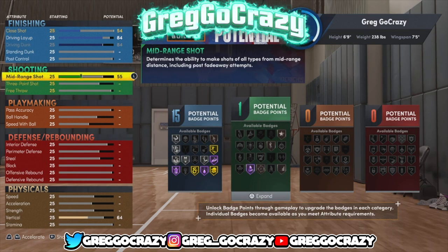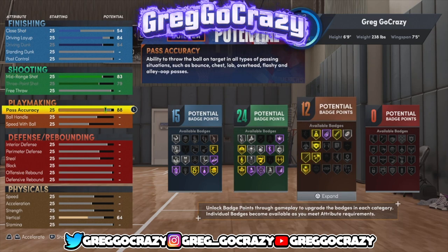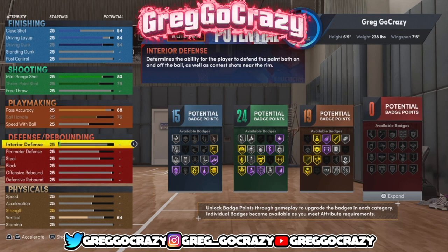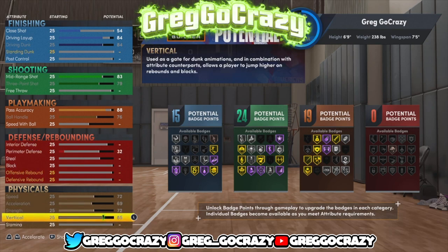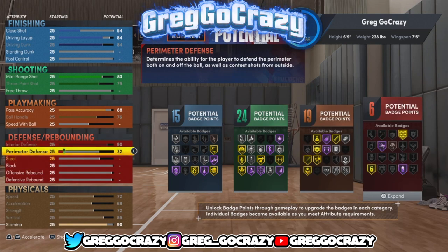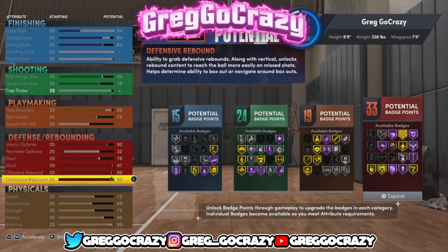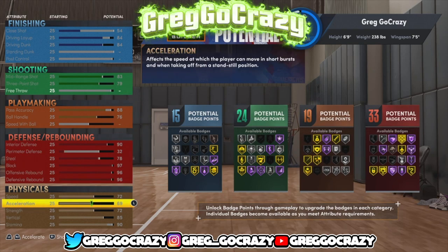This build was just made for park — I didn't make it for rec. If you want to make a build like this for rec, I'd recommend doing something else. He gets 19 playmaking. I maxed out all his physicals — strength, vertical, and stamina at 90. I maxed out interior defense so he could get gold brick wall. He also gets gold interceptor — that's demon time right there. Look at these badges: 15, 24, 19, 33 — this player is versatile.